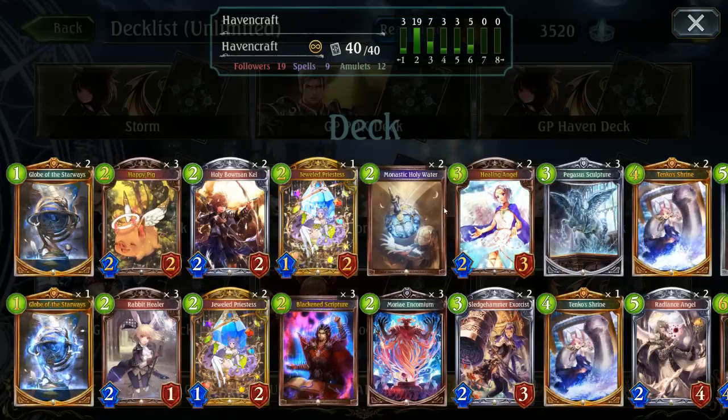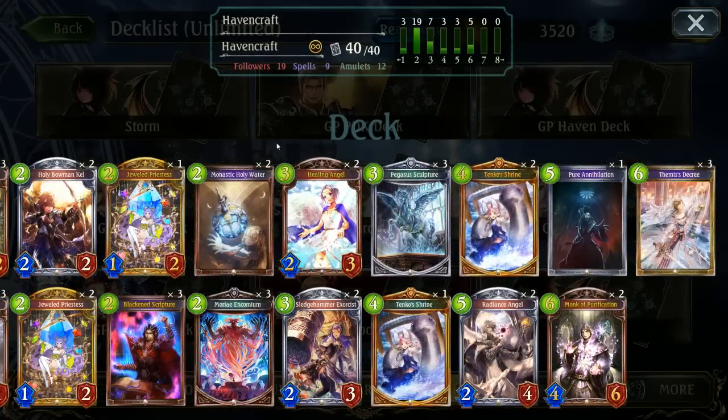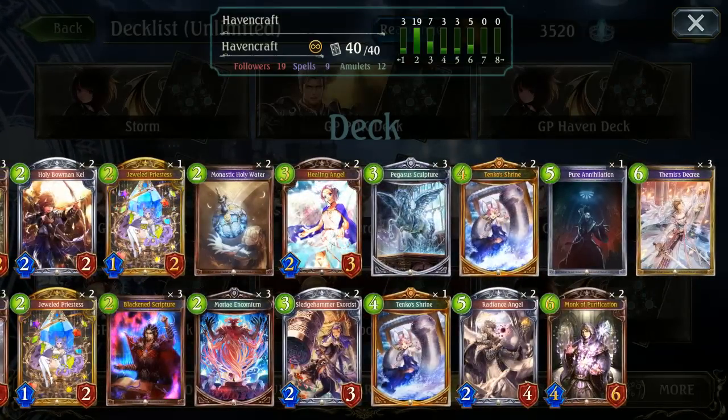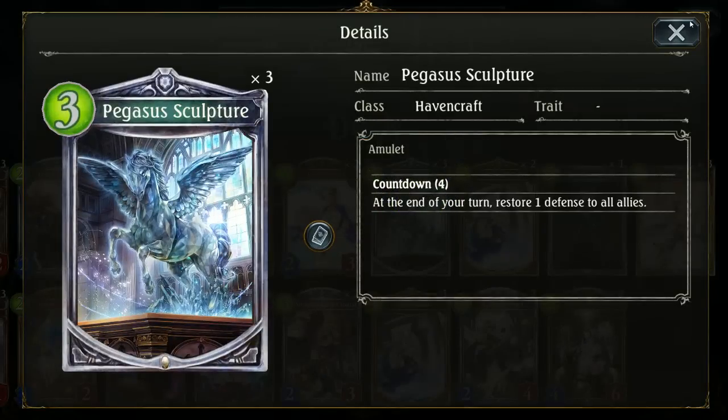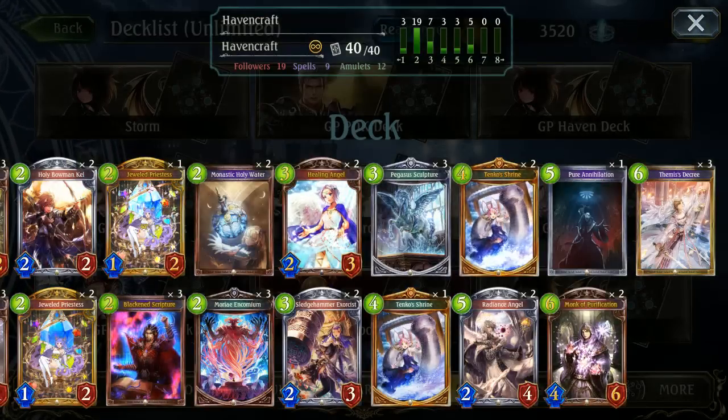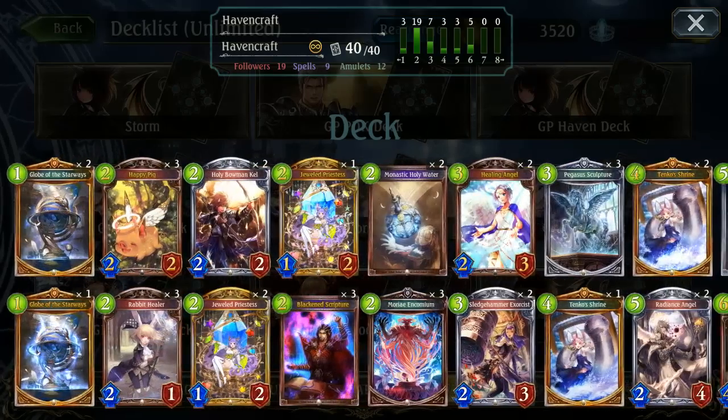Hello and welcome to another video. Today we're playing an unlimited Havencraft deck because I found this Tenko Shrine deck and I really wanted to give it a go. Tenko Shrine is probably one of my favorite cards, especially with a decent healing focus. I expected it to play really awkwardly, but I had seen a deck fairly similar to this in older videos — with holy bowman, Keel, the Tenkos, and pegasus sculptures — and I eventually found the deck list.